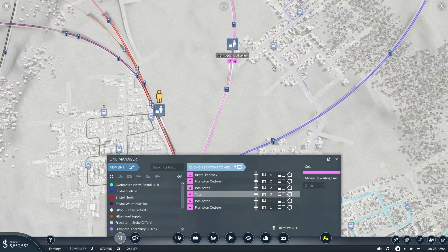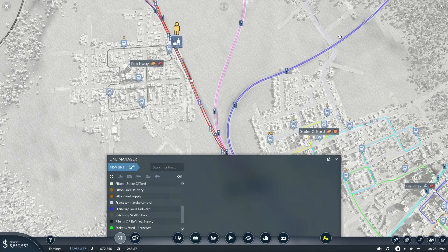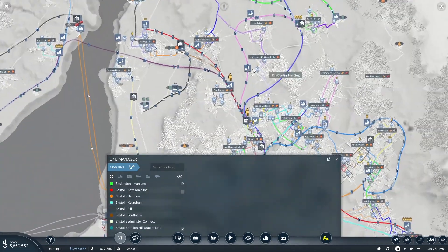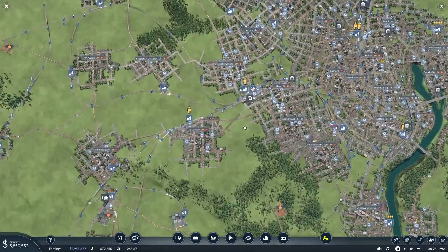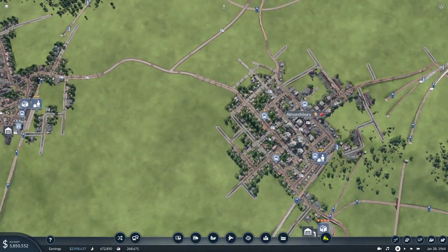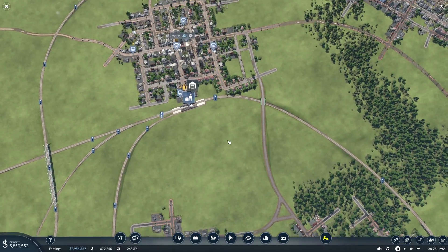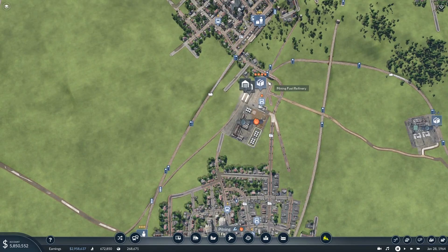Excellent. So we have our new line, which is down here somewhere. This will be — Bristol Parkway via Iron Acton. Because it is to Yate, but it's not using the main line. Do I have any depots anywhere around here which can get a train on that line? The answer is going to be no. We've got these depots here. Actually, you could work, because it comes on this line. We should then be able to cut across. Let's try that.